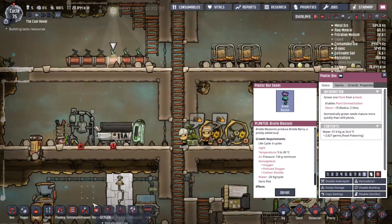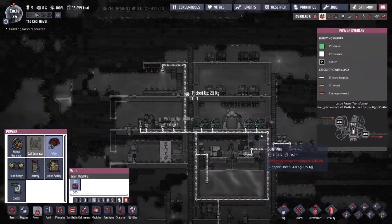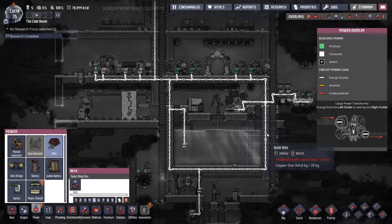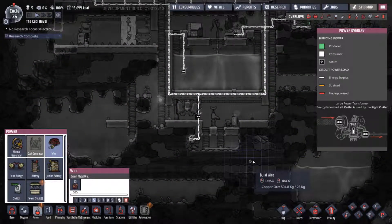We just gotta install another light. Power — alright, so we've got nothing wrong with the electricity. There's no strain on the system, which is quite nice.